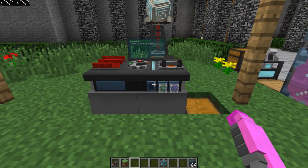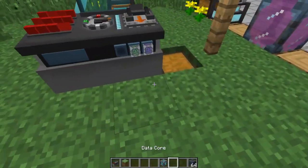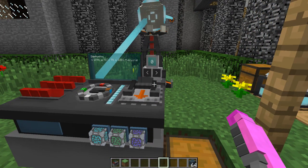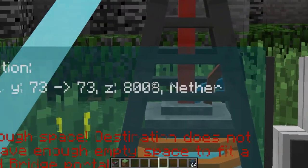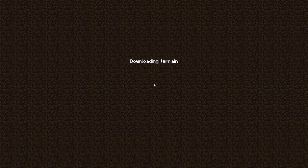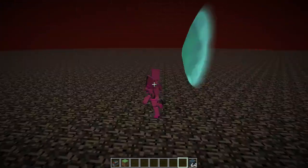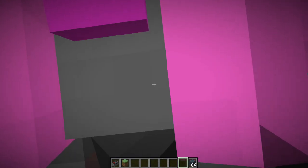Now for dimensions! Using the Space Bridge Data Core, we can travel to different dimensions - this works for all custom dimensions, including Crazy Craft dimensions. We change from the Overworld and select the Nether in the dimension selector. We jump in - and we are definitely in the Nether! Everything's red. Then we can jump back through the return portal to go home.